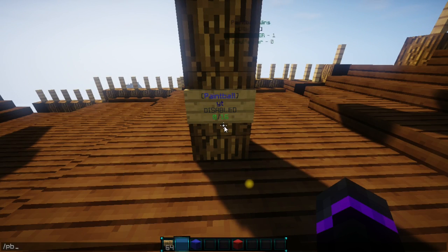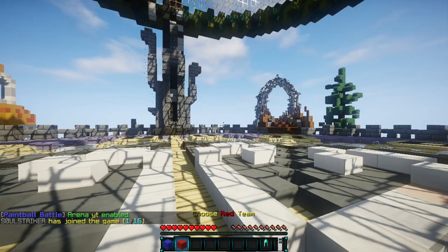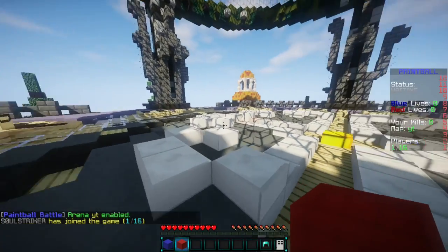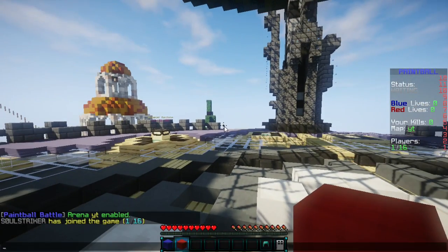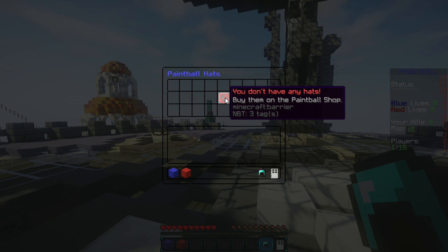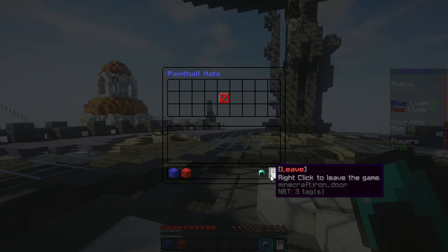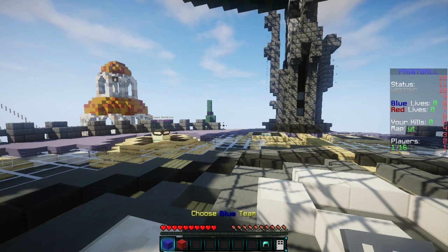To make the arena playable, do PB enable and then YT. It should now say it's waiting, and we can join — it puts us into the awaiting arena. This comes with its own scoreboard and your own stats displayed on screen. You also have specific cosmetics, and you can leave or join as specific players.